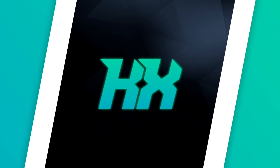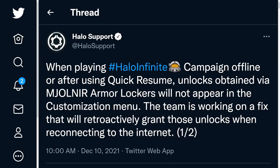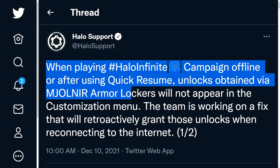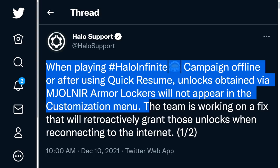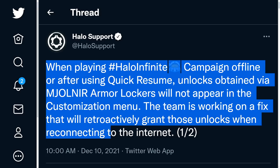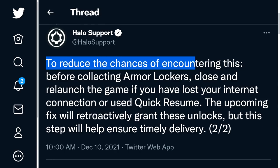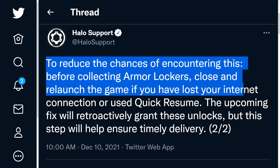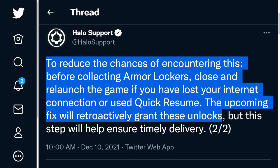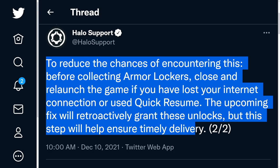Many people have been experiencing this issue — myself included — that being that the unlocks are not working. 343 has nailed it down, saying: when playing Halo Infinite's campaign offline or using quick resume, unlocks obtained via Mjolnir armor lockers will not appear in the customization menu. The team is working on a fix that will retroactively grant those unlocks when reconnecting to the internet. To reduce the chances of encountering this, close and relaunch the game if you have lost your internet connection or used quick resume.